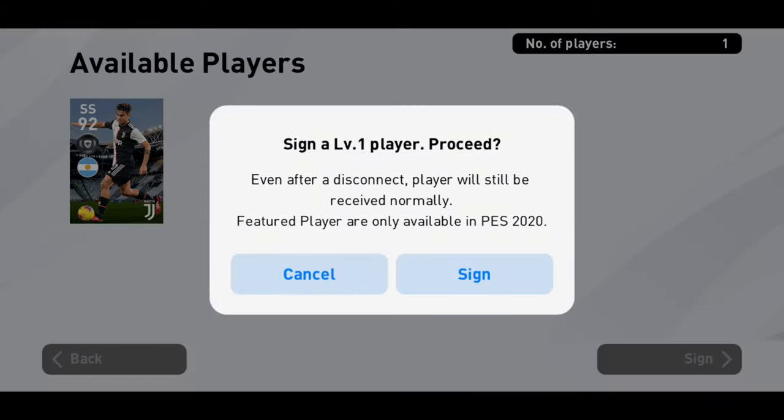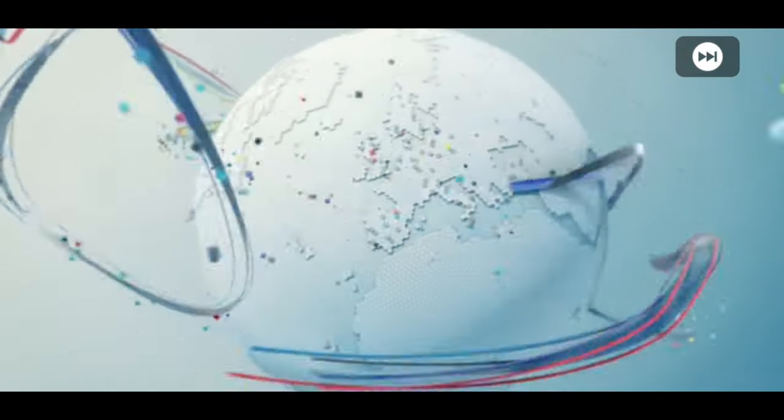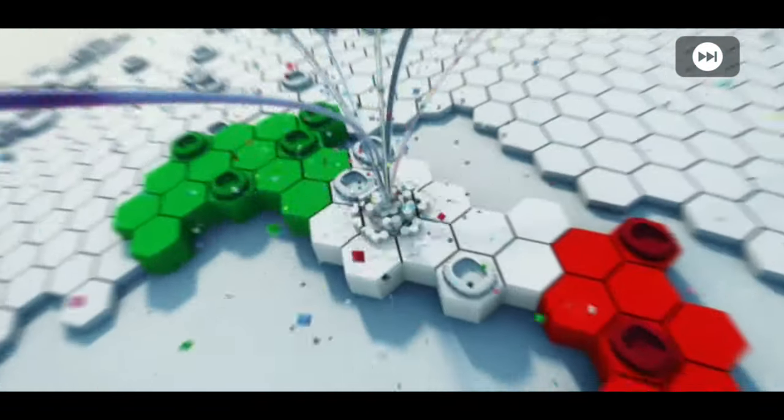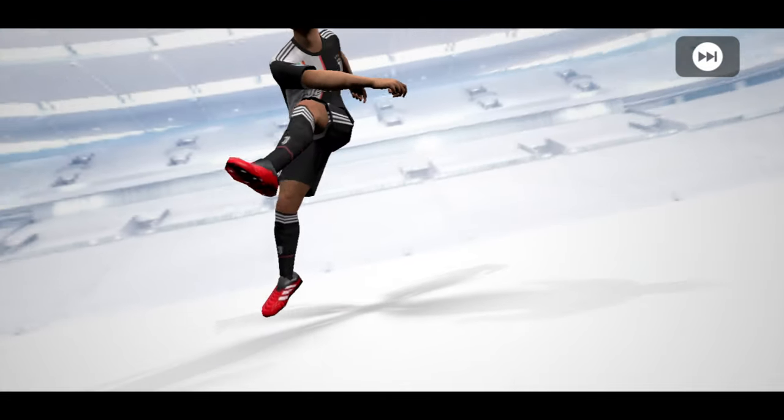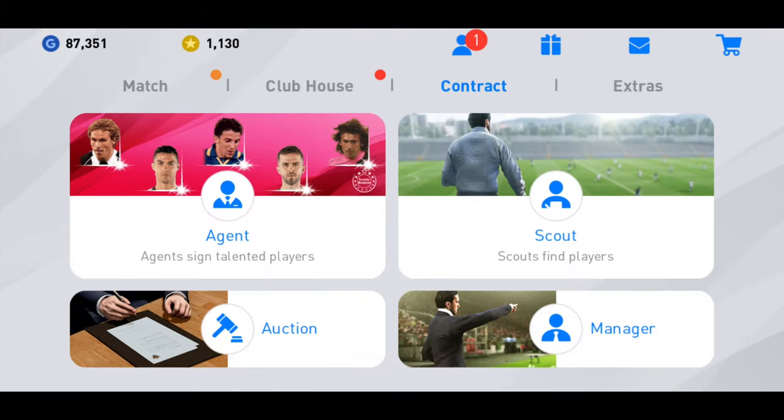There's this big boy Dybala right here who goes up to 97. This is going to show how tough it is. This is a black ball — it's Dybala in the squad! He can even play as attacking midfielder and right wing, so that's fine for us.